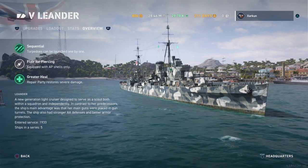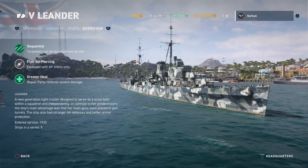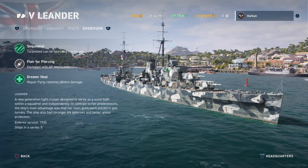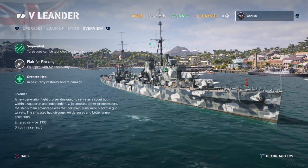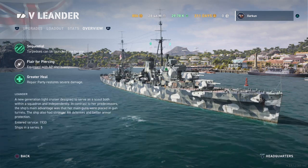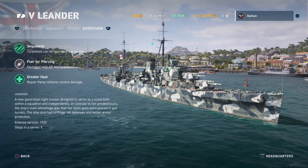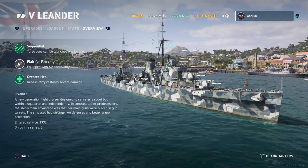The Leander — a new generation of light cruiser designed to serve as a scout both with a squadron and independently. In contrast to her predecessors, the ship's main advantage was that her guns were placed in gun turrets, and I can tell you that the guns being placed in gun turrets is an advantage over the previous ship in the line, the Emerald.